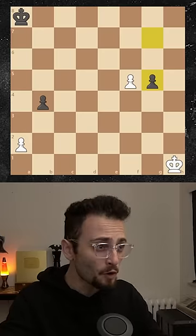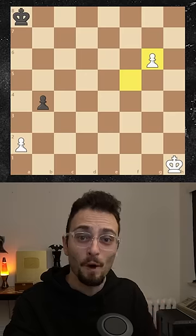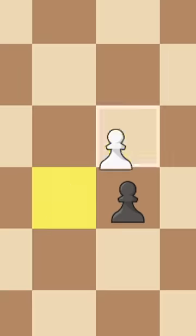On this move and this move only, you can capture the square behind the pawn. If you even wait one move, this move is now illegal.